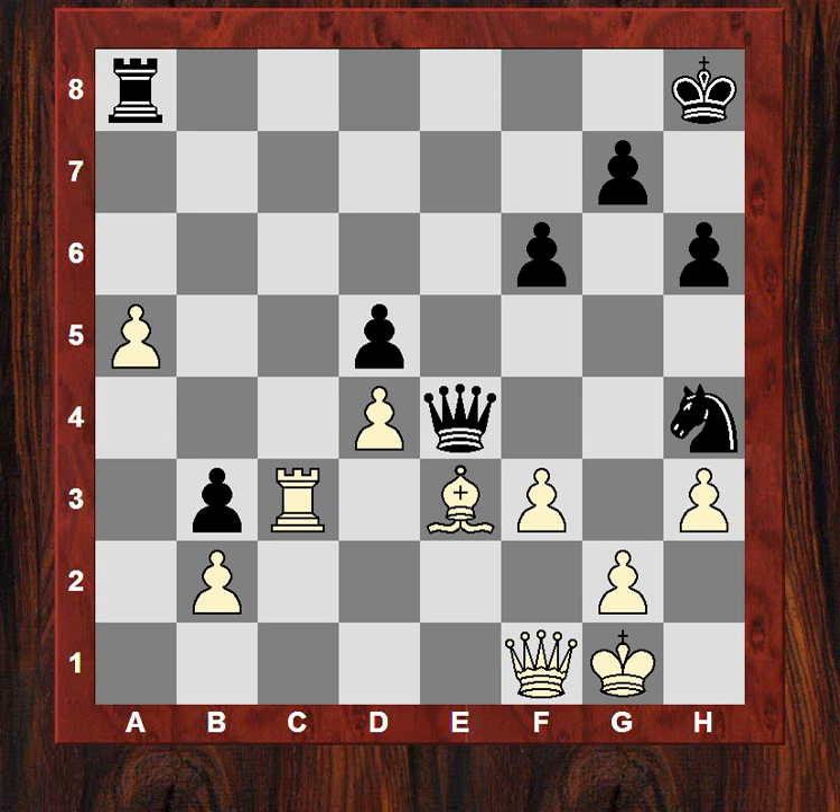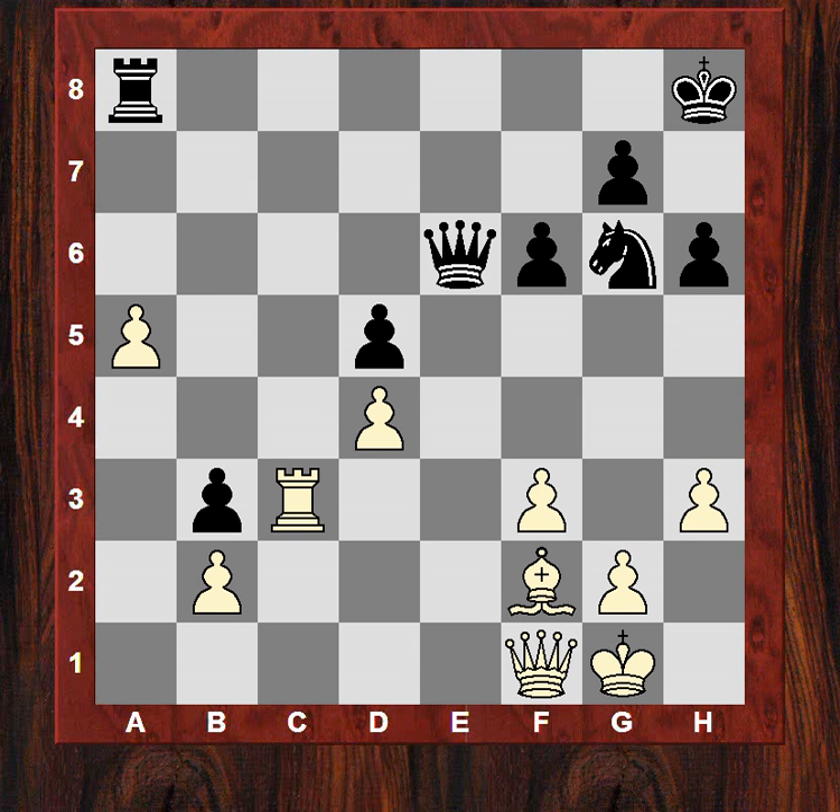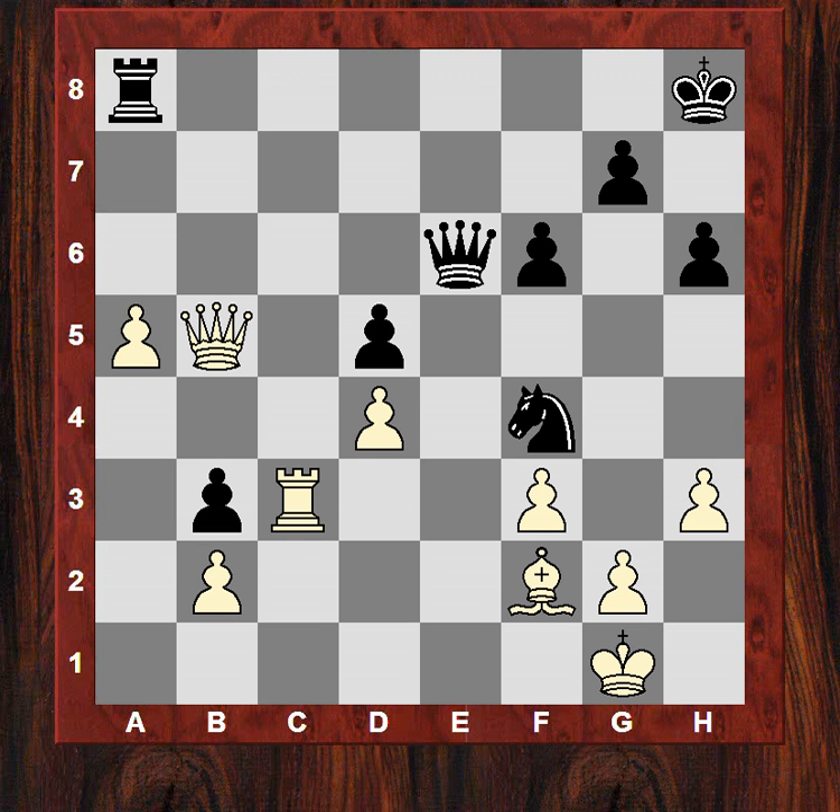Ra8, f3 kicking the queen. Qe6 and now Bf2 kicking the knight. The knight goes back, and now Qb5 protecting the pawn — this pawn is under fire. It looks really quite bad for black. Black again plunges in, seemingly desperately, for an attack — Nf4, with an immediate threat of Ne2++ and Nxc3. Be3 means the queen is guarding e2 now adequately, and the knight is attacked. Qf5.